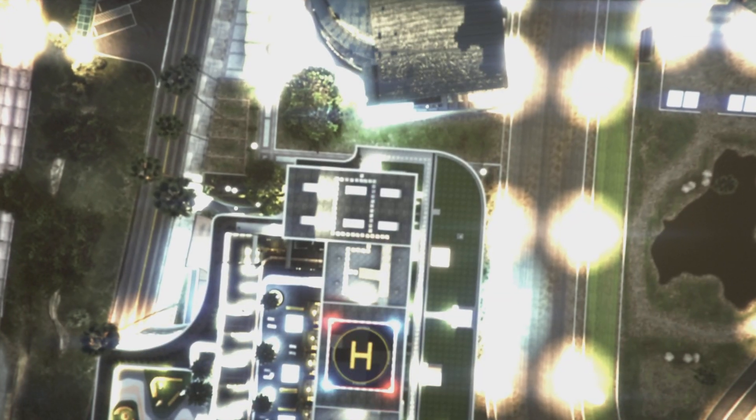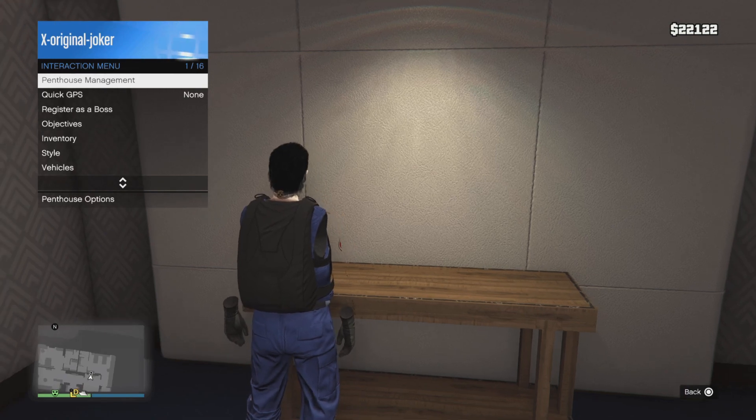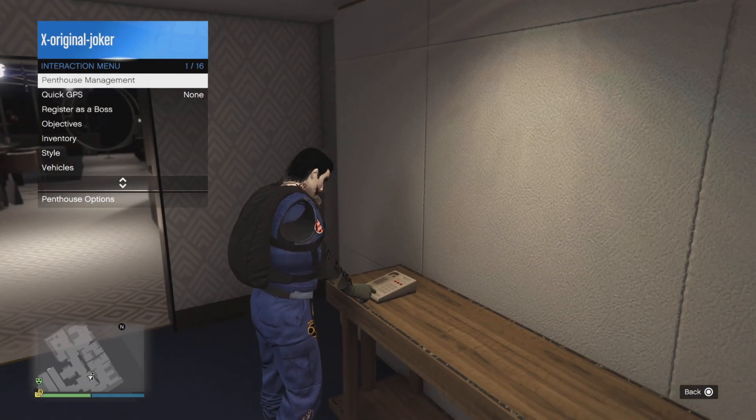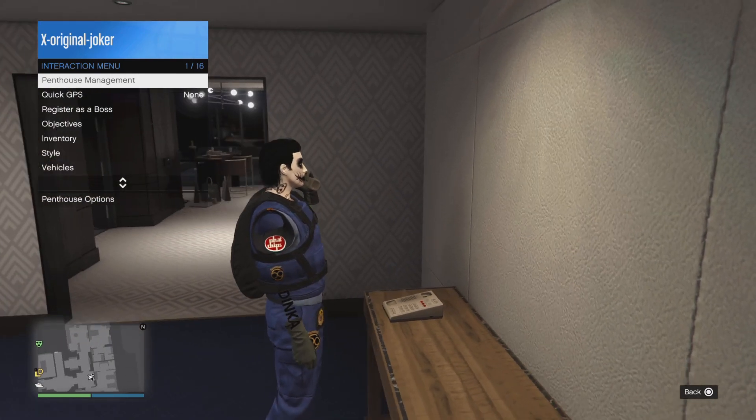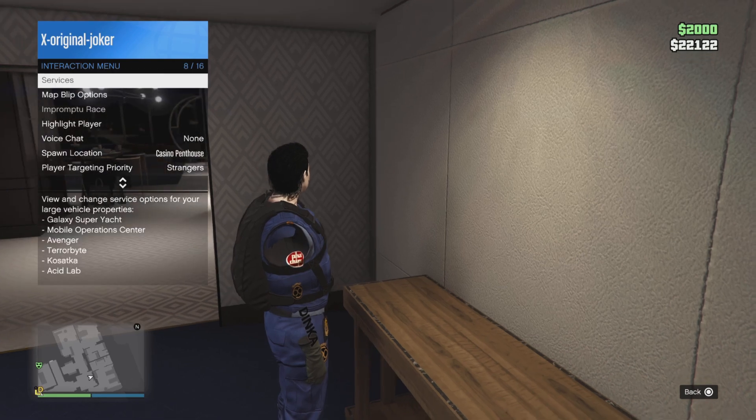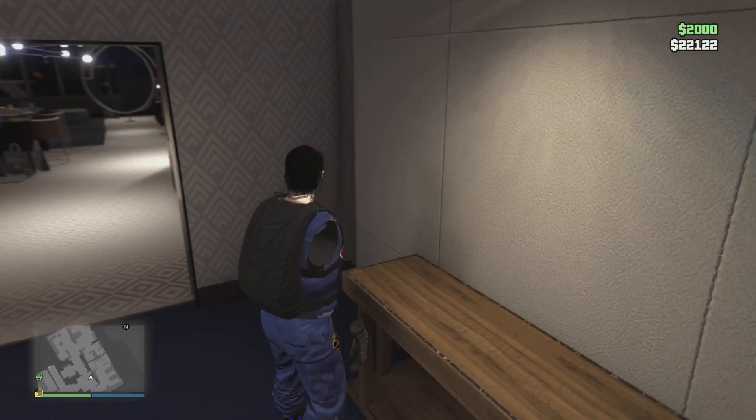Then you hold the pad down and you wait until the double menu comes up. That's it. Angle up and the phone will display. Then you press circle.